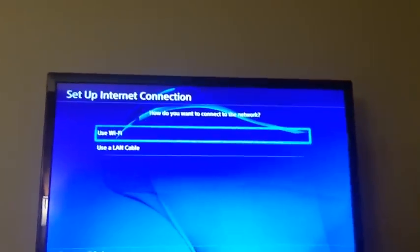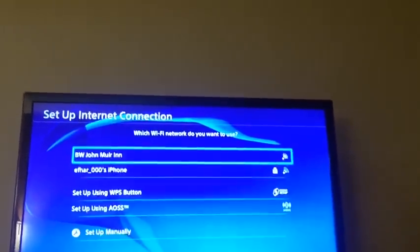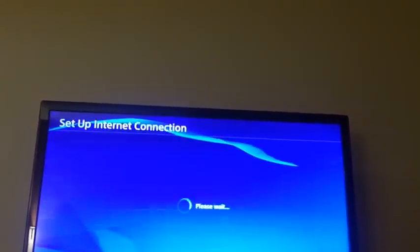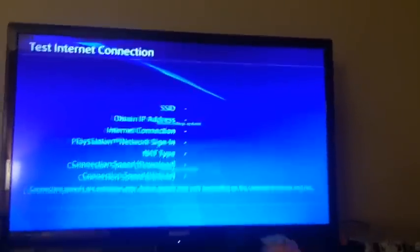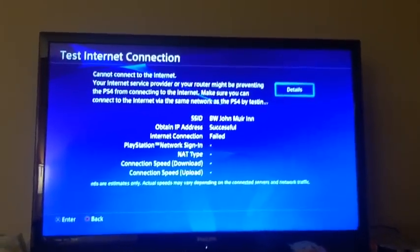I'll just show you so you'll know. I'm on the hotel network — you select this and hit okay. Then it'll say it's updating, and you test it, and it's like — this is crap. But then here's what you do.